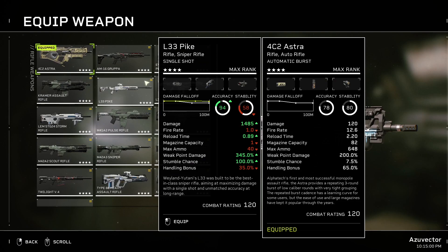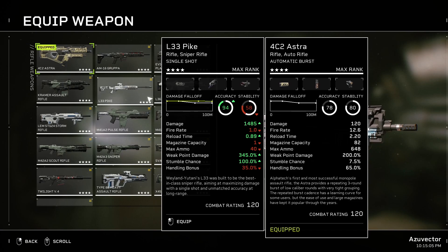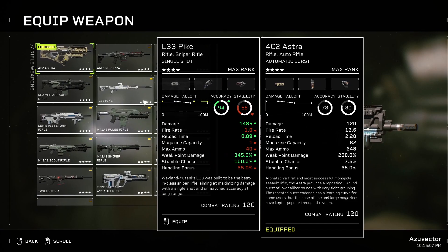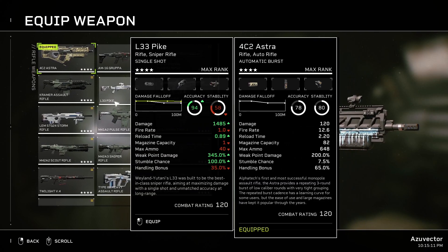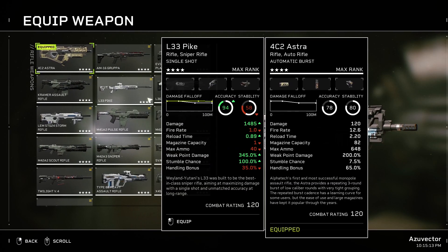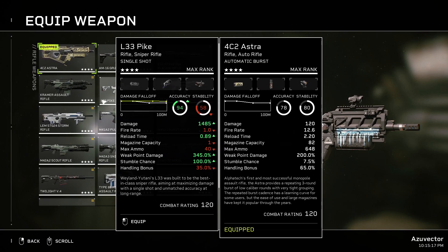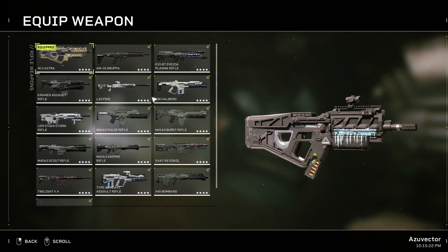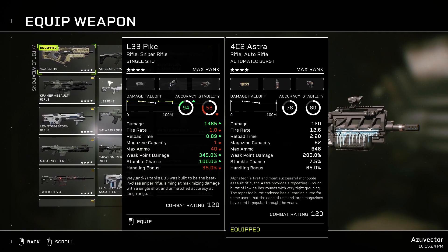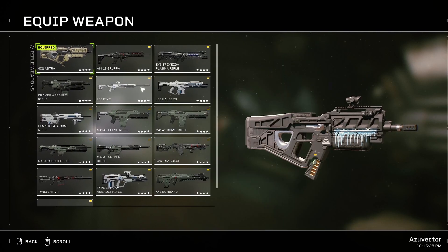The Pike is long range — you can make it a DMR, single shot. If you've got really good aim this can be fantastic, but most people don't have that kind of aim. I'm talking 80%+ accuracy on headshots constantly without aim assist. If you can do that, the Pike is a pretty good option; otherwise save it for a sniper rifle. The Halberd has good weak point damage — it's a decent option for going for elites, especially up close, because you're going to be focusing on headshots a lot.